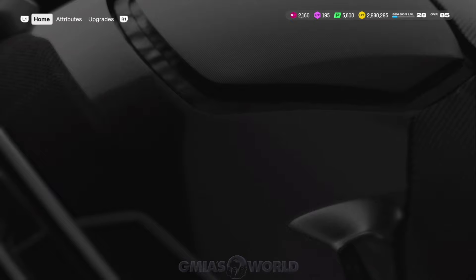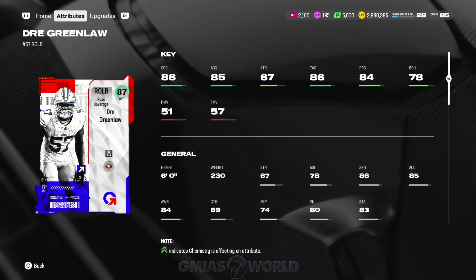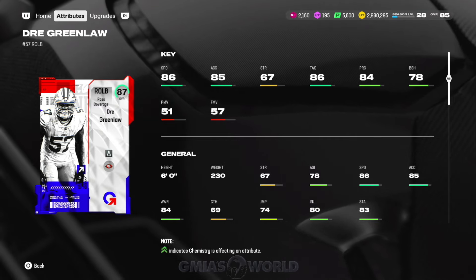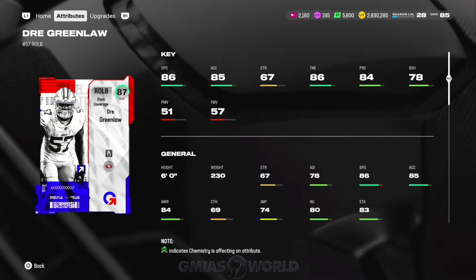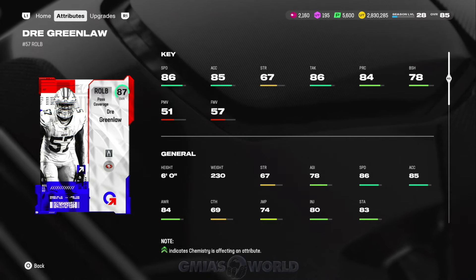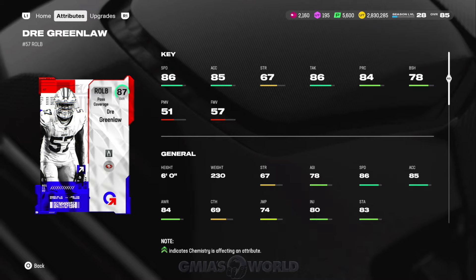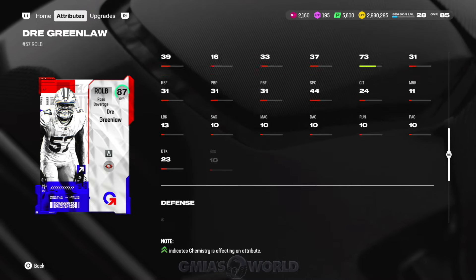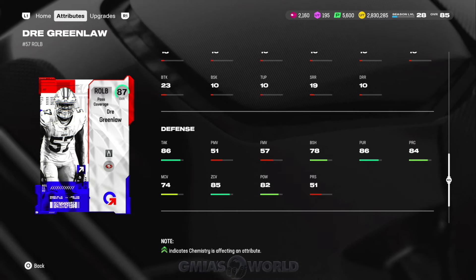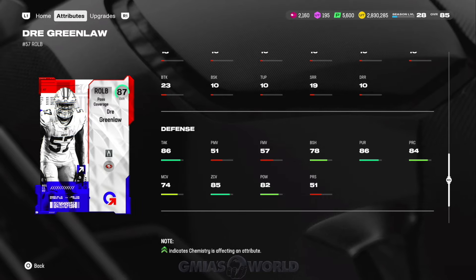One card that was supposed to be halfway decent is the Dre Greenlaw. He's six foot and 86 speed — he's going to get dotted with a high point. If you want to get dotted by a high point, you user him. If you do not want to get dotted, you could get him, but you can't use him as a pass rusher — you can see his numbers with the power move and finesse move. But he has decent zone coverage for a linebacker — 85. So you can put him out there; I just wouldn't recommend rushing him. He would just be a coverage linebacker.